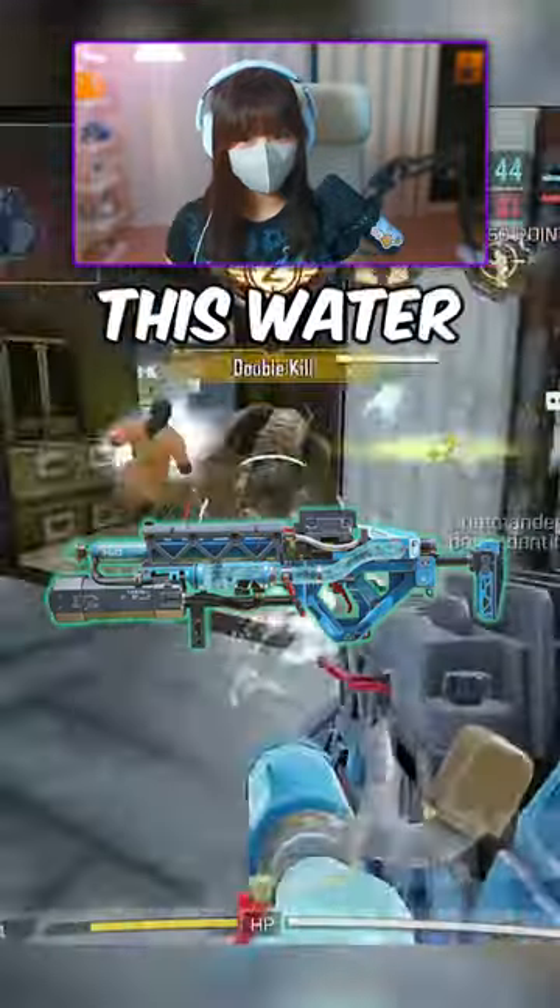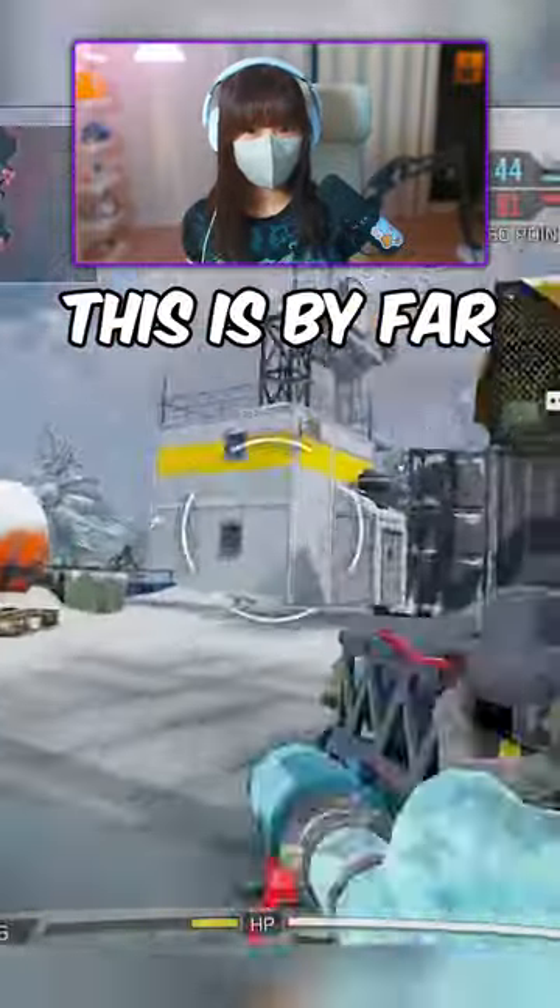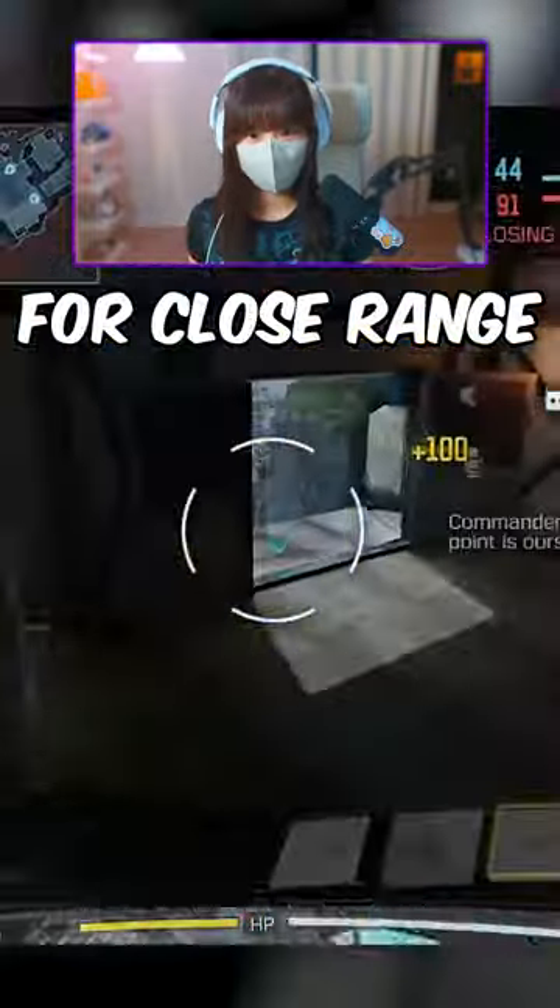Now at number 2 we have the Purifier — especially if you have this water gun skin. I don't know what it is about it, but I swear it has more range than the default. This is by far the best operator for close range combat.